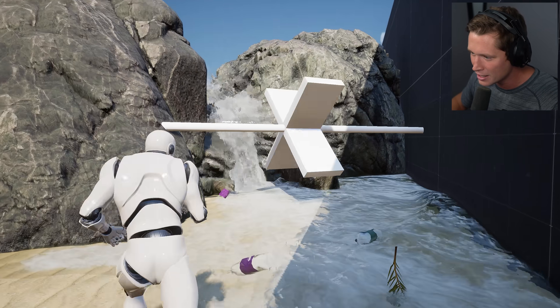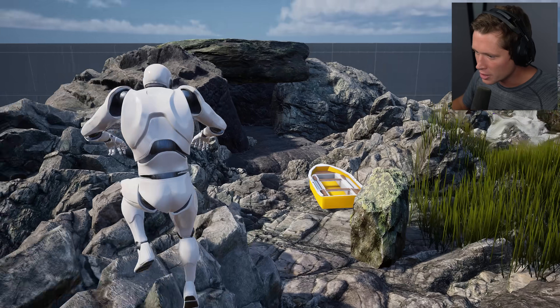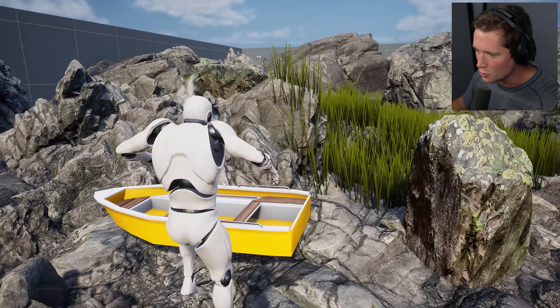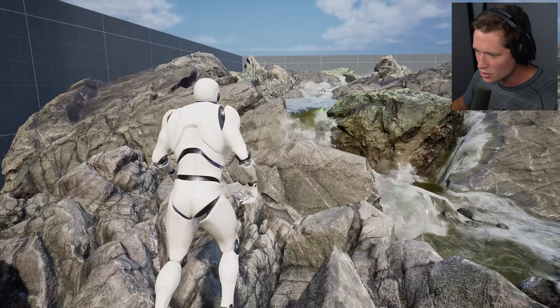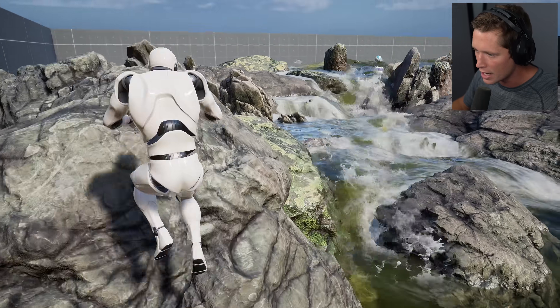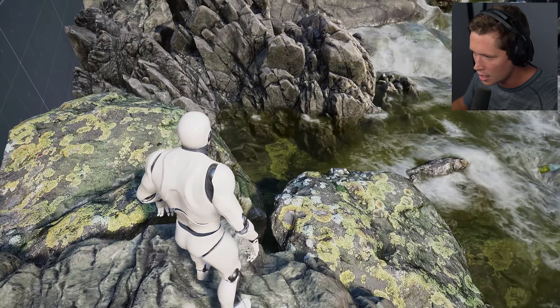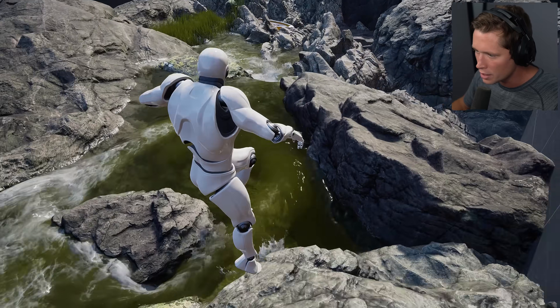We've got a little turnstile thing that's turning. This is all making its way downhill. We've got a little boat here that's going to start to float. This all started with that little area up top in the top right corner. And now we can see slowly over time the water's just filling in exactly where it would go in real life.